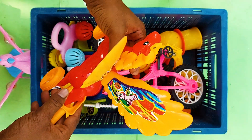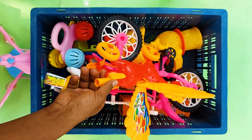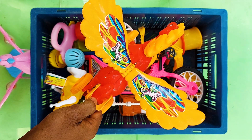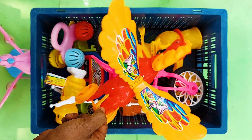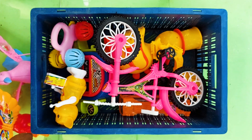Next one is a flying horse. See, this one is very nice color combination — flying horse! There is paste color, pink color, yellow color, and red color combination. So I collect this at my side.